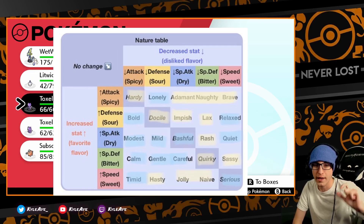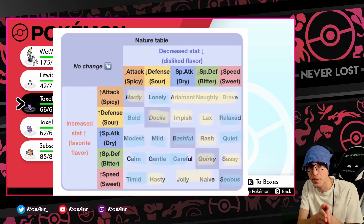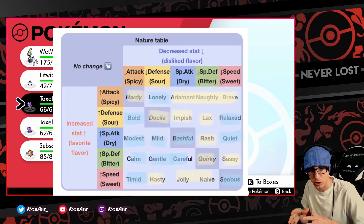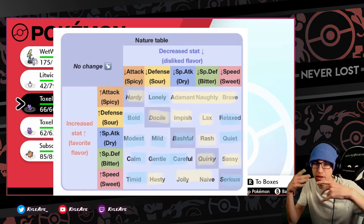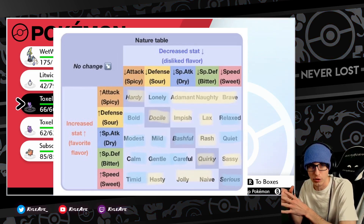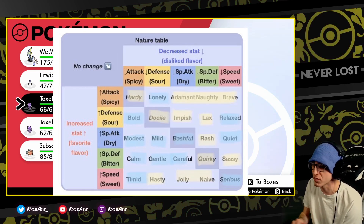There's a yellow line over the natures that give you the amped up form and a blue line over the ones that give you the low key form. In the bottom left, the timid nature gives you the blue form or low key, while the naive nature gives you the amped up form — that's on the bottom row, second to last on the right.